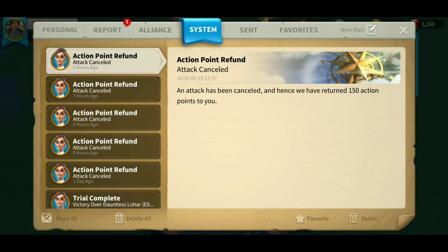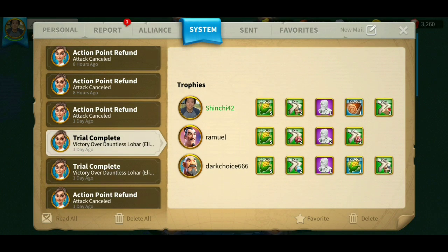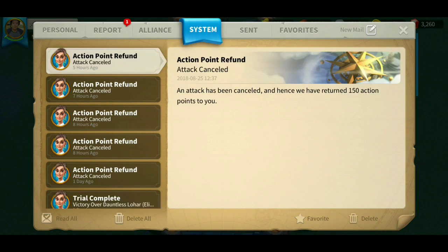System tab. Any system-related notifications — a good example is that it returned 150 action points to me because I canceled the attack. Trial completion will also be right here. Make sure if you are a new player to visit this tab, because you will get a lot of freebies here that you have to claim.